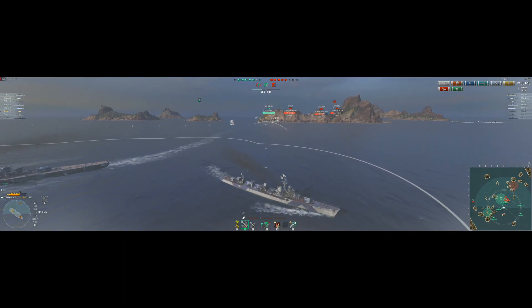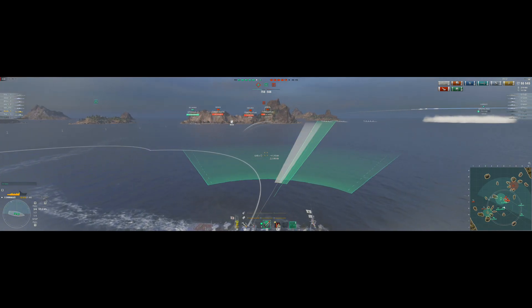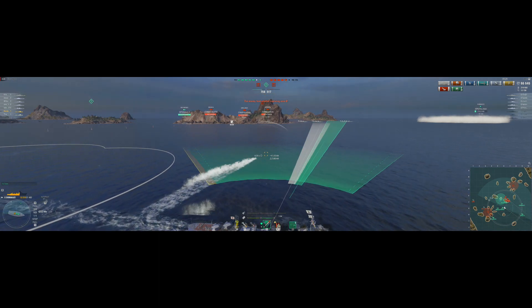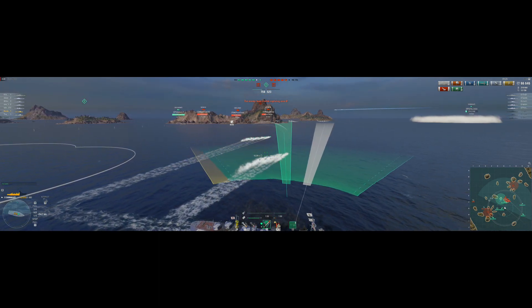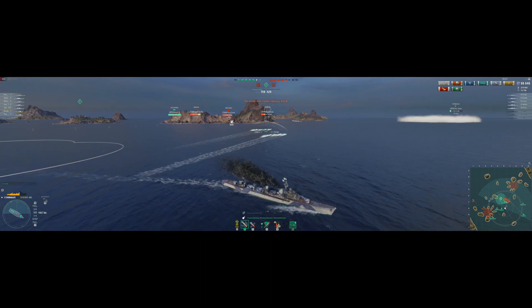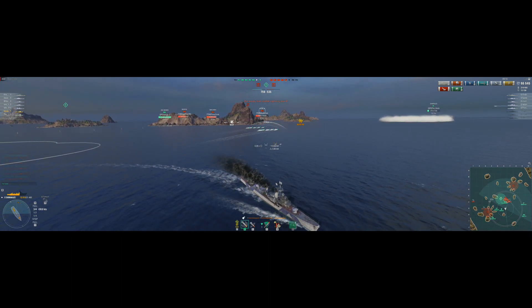Stalin called out for some help over at A cap — being pushed again — so I sent the Kremlin that way to give assistance. Their team did a remarkable job of cap control. They're sitting in B cap, we're not getting points there, and both other caps are theirs. If we didn't have a ship kill advantage — they really managed the caps well.